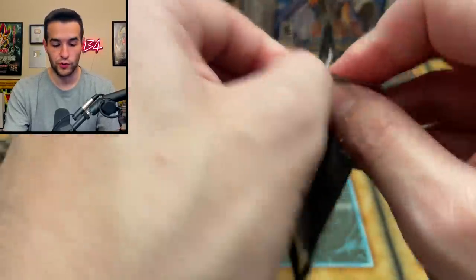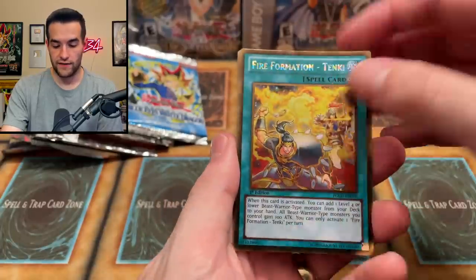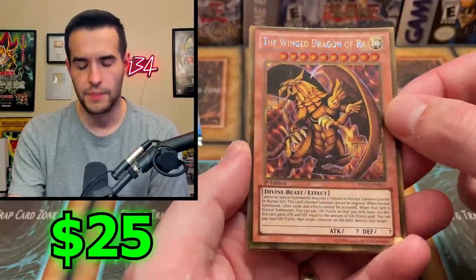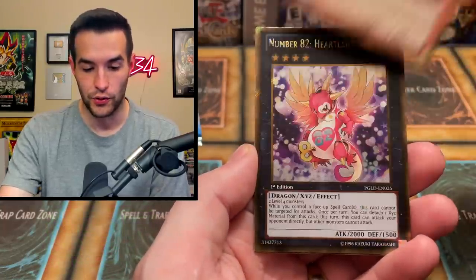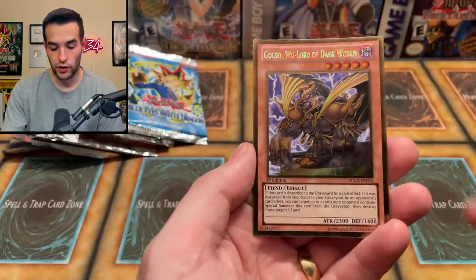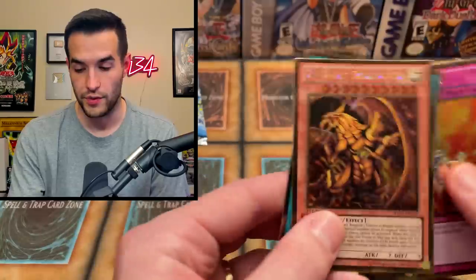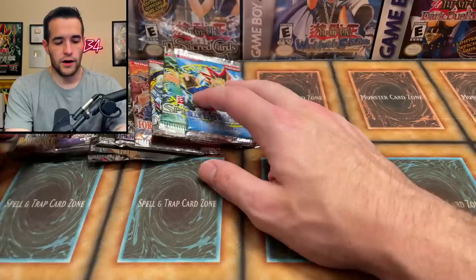Premium Gold final pack, first edition — we are still recording, good to see. We have Fire Formation Tenki, the Wing Dragon of Ra — whoa, I think this is like a $30 card, maybe $20, something like that — very nice, okay, that's a good pull! Number 82 Heartlandraco, Gold Lord of the Dark World — gold in gold is pretty cool. Then the Icarus Attack. That turned out to be a good pack because the Wing Dragon of Ra is worth quite a bit — definitely probably our best hit so far.